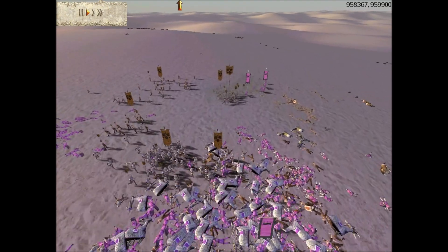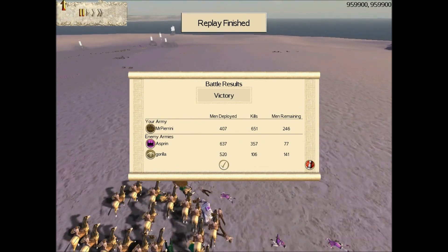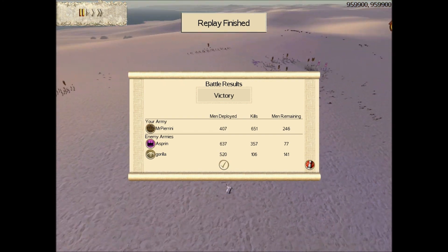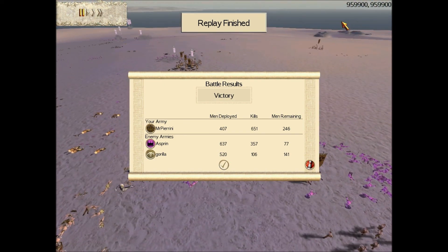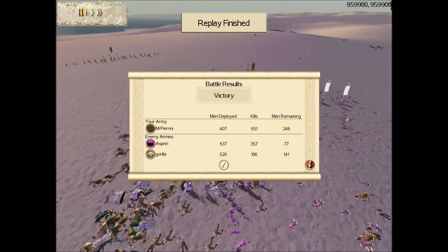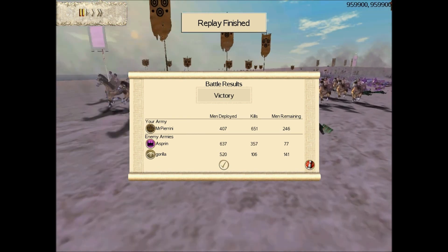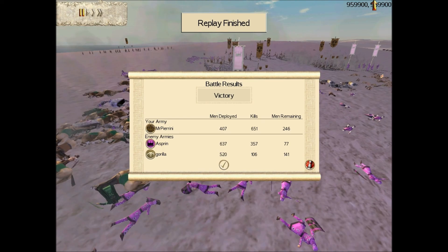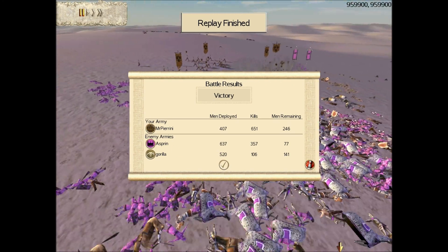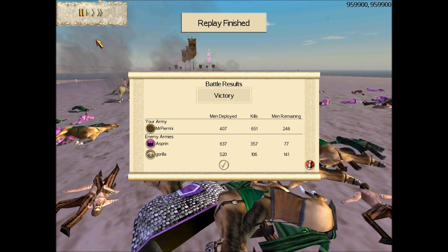It's a very close battle in the end, after a really slow start. Dacia pulls through. I got 651 kills and had 246 men remaining. Aspirin had 357 kills and 77 men remaining. Guerrilla had 106 kills and 141 men remaining. I remember Aspirin saying, joking, 'For God's sake, go away, Mr. Rainier' — because this is the second time I've beaten him in a row. I hope you guys enjoyed this battle, it was pretty close. Good game to Aspirin and Guerrilla. Cheers, bye.